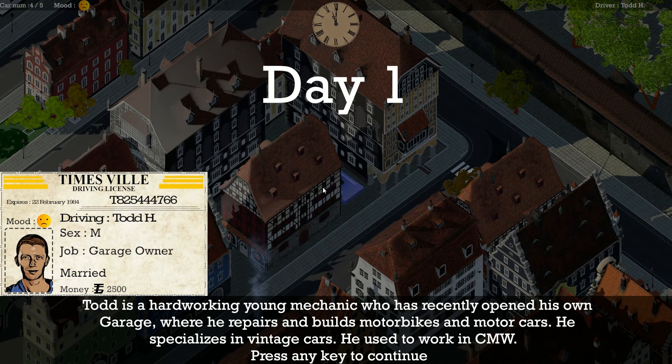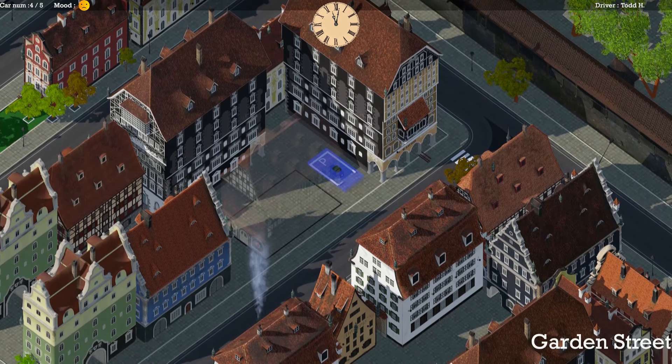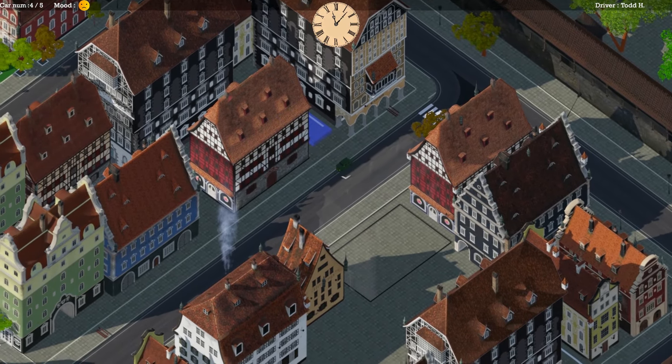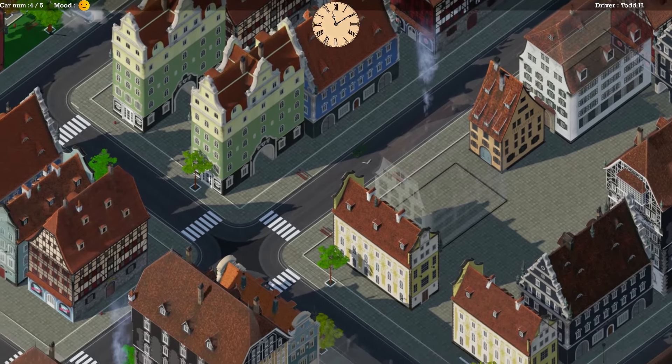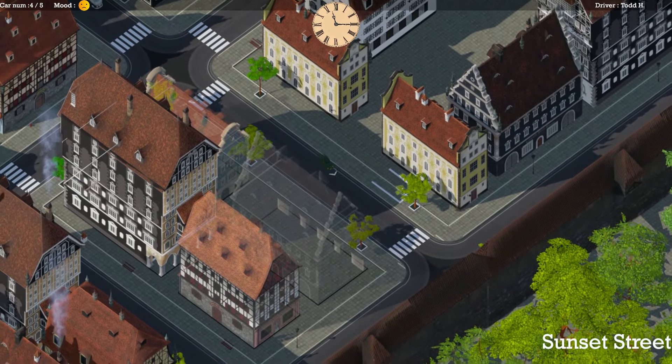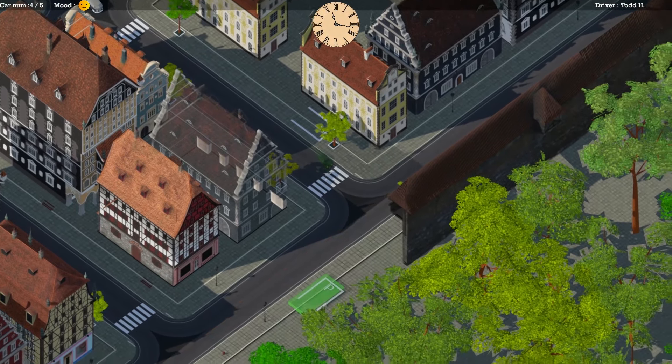New character: Todd H., he's a garage owner and he's married — his picture is smiling even though the mood says sad. Todd is a hard-working young mechanic who recently opened his own garage, where he repairs and builds motorbikes and motorcars. He specializes in vintage cars and used to work at CMW. You might need Todd's help for everyone else in this game, because all the cars are damn near broken.